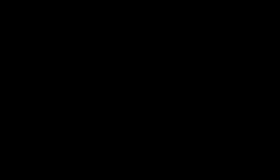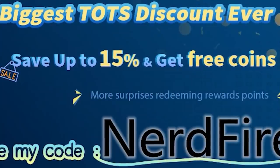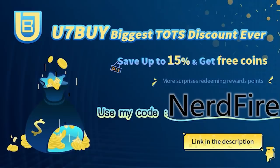Are you facing ridiculous teams and you're stuck with ones just like this? Well, look no further — head over to you7buy.com. They're doing their biggest ever Team of the Season discount, saving up to 15%, and get free coins. Use code 'nerdfire' at the checkout for an additional discount on your order.